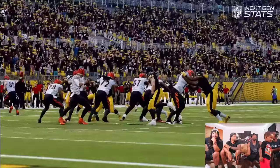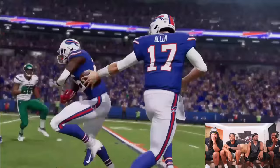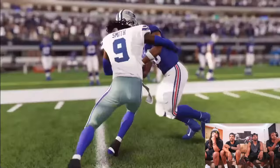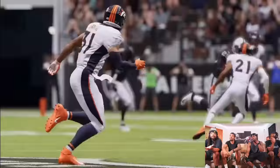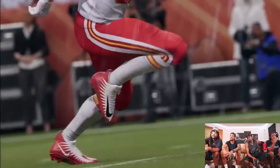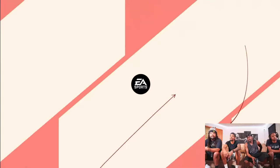One thing they showed is the home team momentum being able to add like 15 miles per hour wind on a field goal — that was crazy. Some of that stuff isn't going to be on current-gen, only next-gen, which is weird and it sucks. But for franchise players, the AI improvements should make it more fun — like Run Heavy is going to work more, or the Ravens will play differently than the Buffalo Bills. That got me excited.